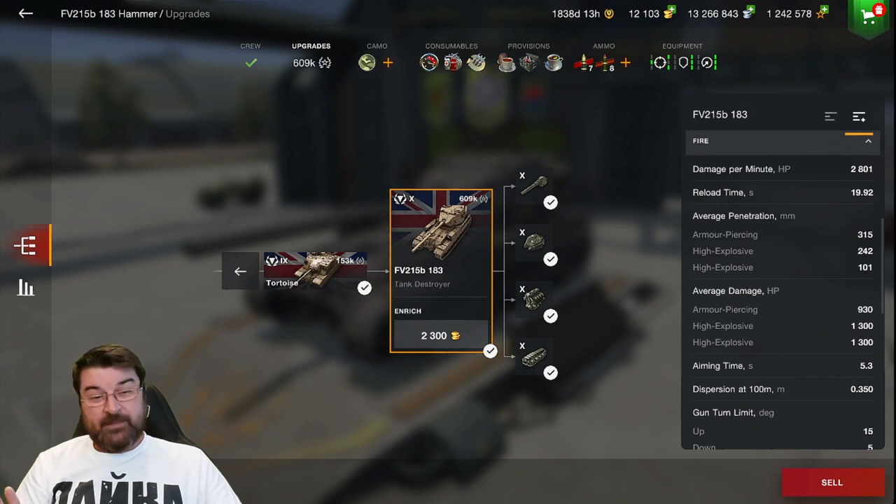DPM is 2801 — not that good when you think about it. Penetration: AP standard ammunition is 315, which is beautiful and will slice through most things. HESH — the round everybody likes to load — is 242 penetration. And HE, which you don't need if you're running HESH, is 101.